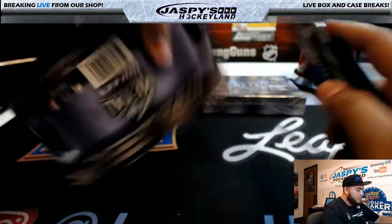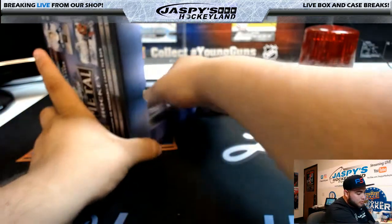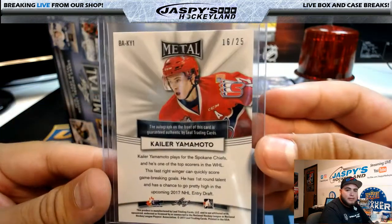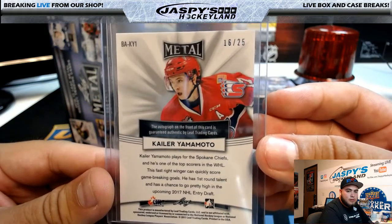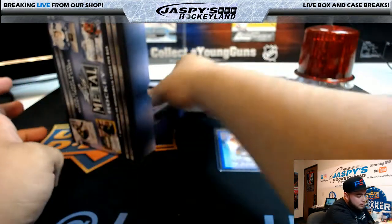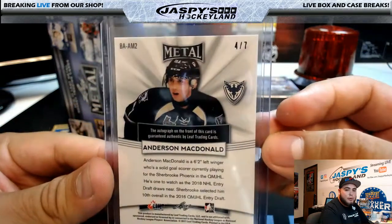Opening this up — still can produce some nice fire. The last case we had was pretty nice. We'll go with this box first. We have Kayler Yamamoto, 16 of 25. Next one, we have Anderson McDonald, and that is a four of seven.